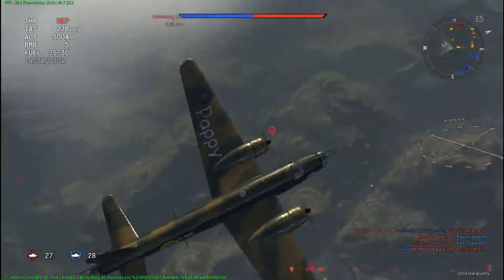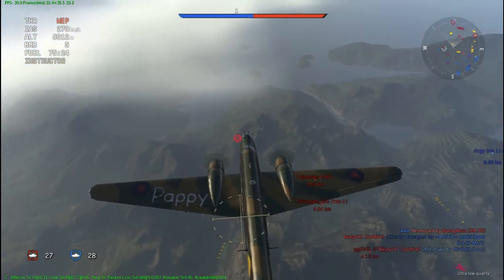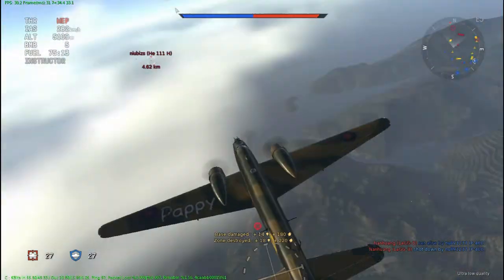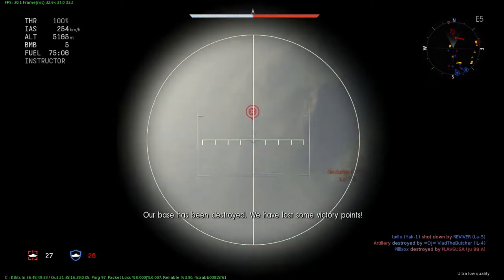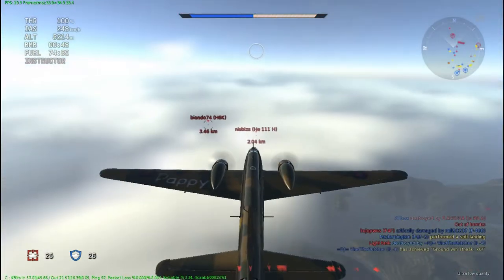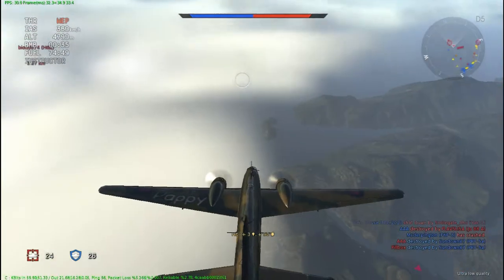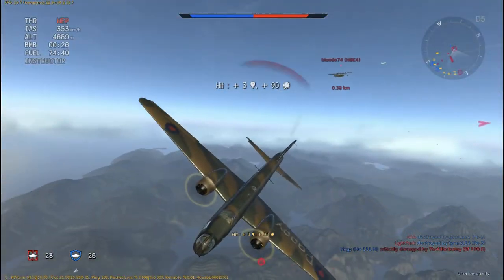A direct comparison to the Wellington Mark 1c Late is the B-25 Mitchell. In my experience the B-25 is a lot better at defending itself because it has that top turret, the tail gunner, and those 50-cals. With the Wellington you are trading bomb load for firepower. You get more bomb load - 4,500 pounds with the nine 500-pounders versus 3,000 on the Mitchell - but you are trading defense. You'll come up against Yak-9Ks, King Cobras, La-5s, and Yaks at BR 2.7 to 3.